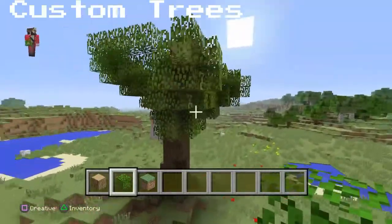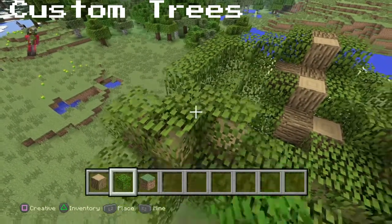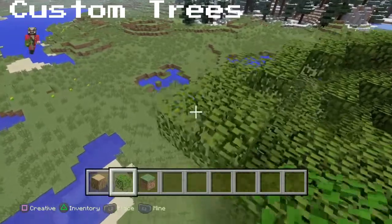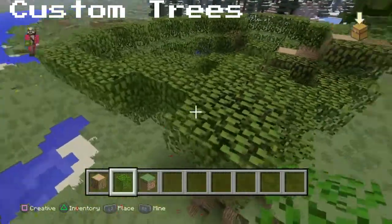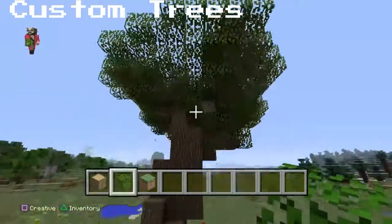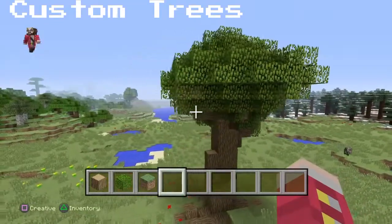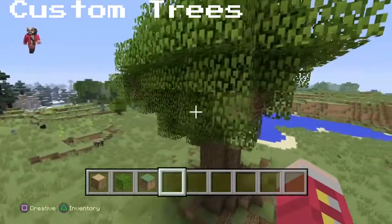After you've wrapped the leaves around the wood blocks, you're going to start building a sort of ring around this. It doesn't have to be perfect, but I suggest filling these blocks in — because usually large trees in Minecraft are just full leaves on the top. I filled in all those blocks. It looks a bit blocky at some parts, but it takes time to build a tree like this. This is the best I could come up with in a five-minute period.